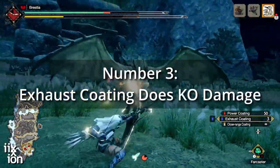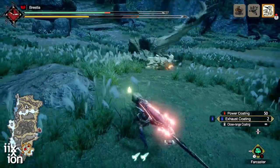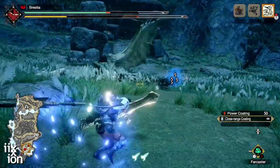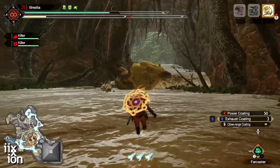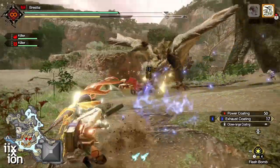Number 3: exhaust coating does KO damage. Probably the second least appreciated coating after close range coating — which, by the way, I made an entire video about. Exhaust coating will KO a monster. You do not need Absolute Power Shot or Slugger for this to work. You do have to hit the monster on the head, but since you're a bow user, you should be doing that anyway — for most monsters, at least.